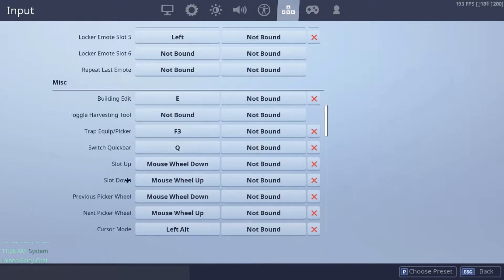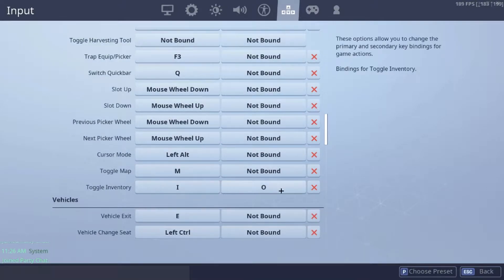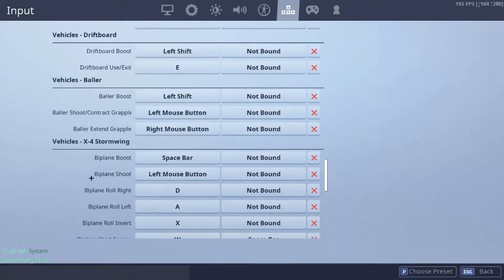So switched quickbar is Q. Inventory is I and O. And yeah, that's pretty much it.